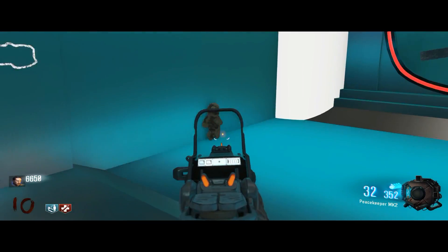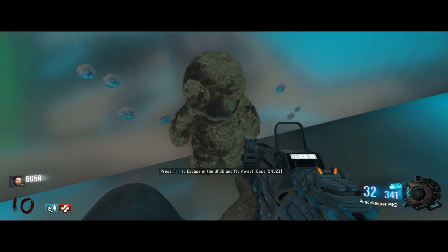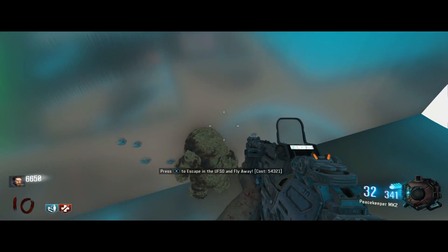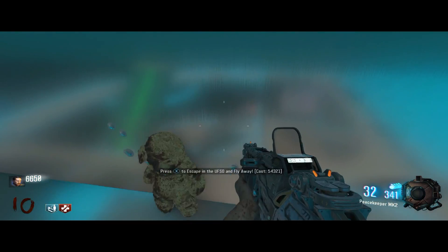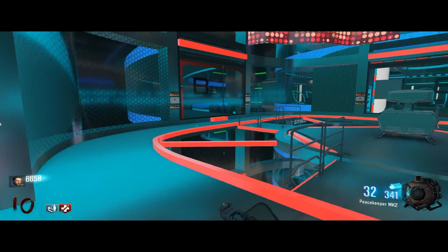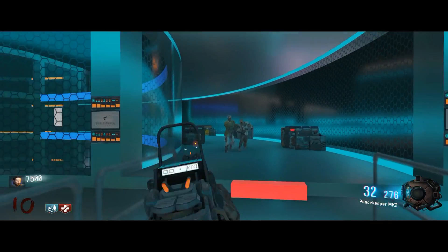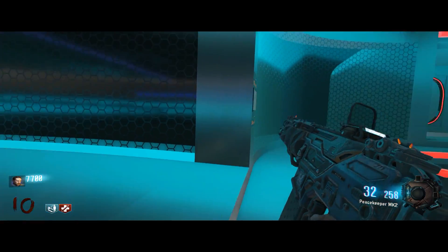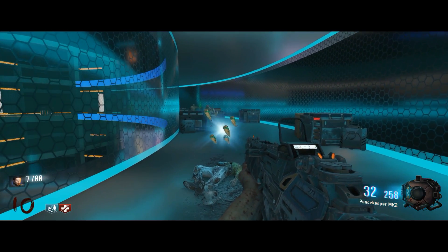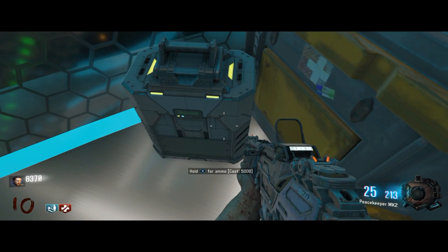There's a teddy bear. To escape the UFSO — unidentified — okay, I don't even know. To escape, to end the game, you've got to have 54,321 points. That is plenty doable. The one thing I am really disappointed about with some of the Black Ops 3 custom zombie maps is them not putting any kill counters on it.